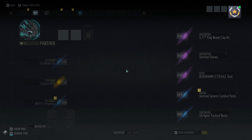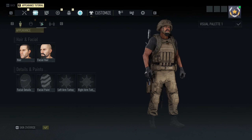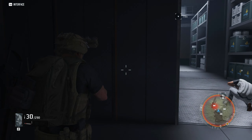One question I was getting a lot in chat was: will the NVGs flip down in Breakpoint? The answer is yes — when you turn on night vision the NVGs do flip down, and when you turn it off they flip back up.